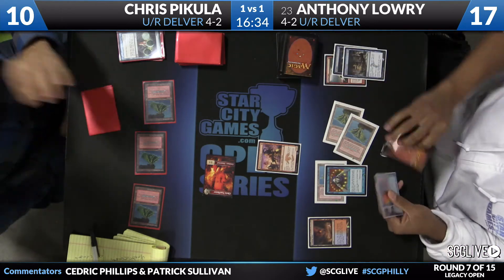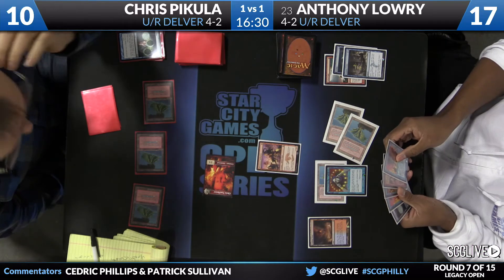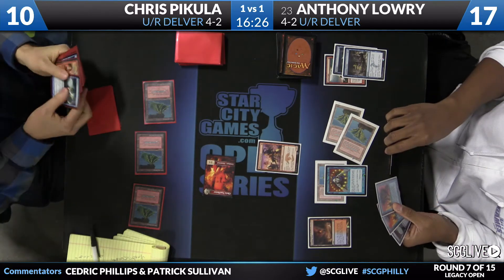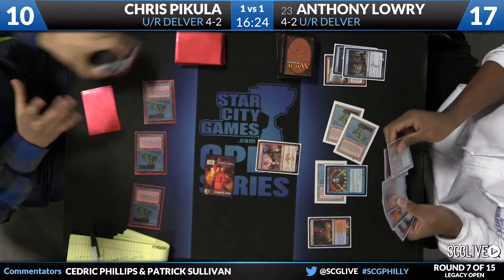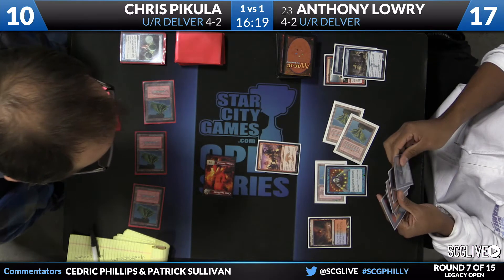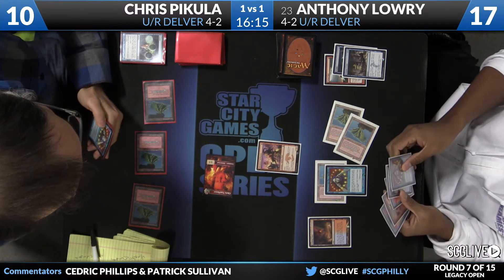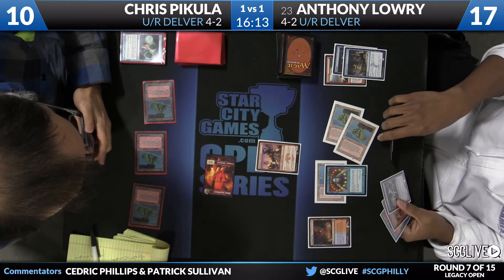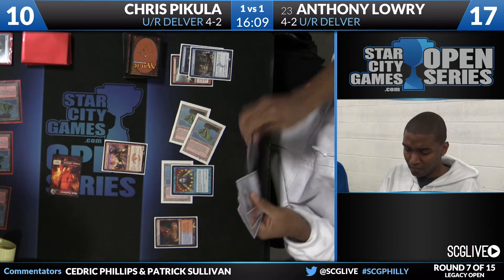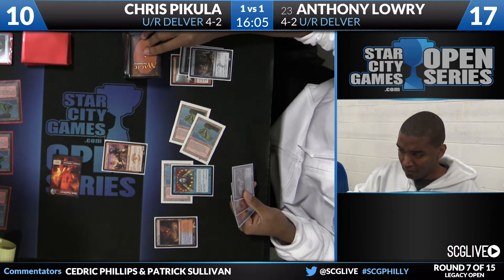Here's a Swiftspear and a Brainstorm — that'll trigger Swiftspear's prowess. Three cards coming for Lowry, three pretty good ones, two will have to go back. What to put back is always tough with Brainstorm. All the cards here feel very much the same — it's an issue of mana efficiency. Force of Will is the one card that stands out. Do you want that effect or not?